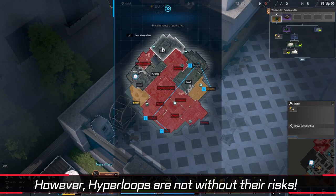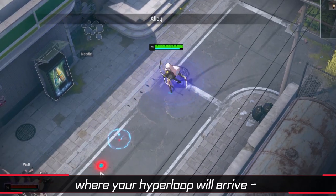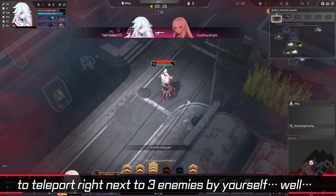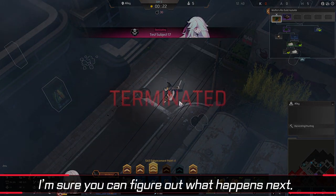However, Hyperloops are not without their risk. There will be a portal showing where your Hyperloop will arrive, so if you just happen to teleport right next to three enemies by yourself, well, I'm sure you can figure out what happens next.